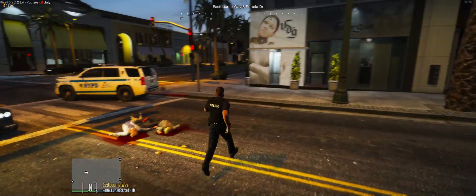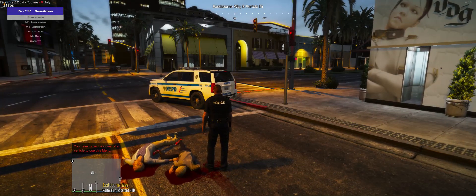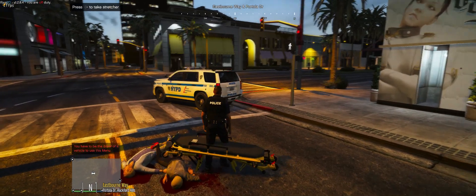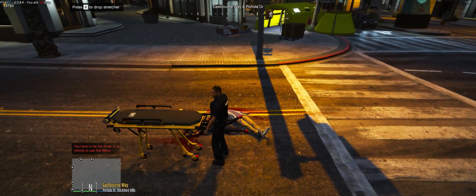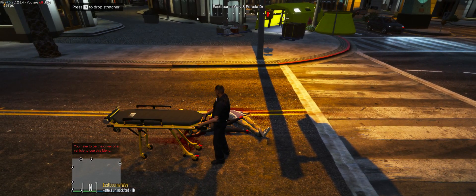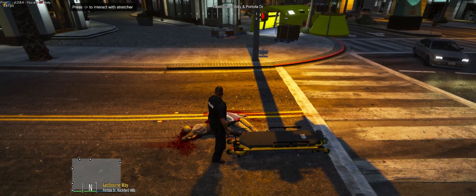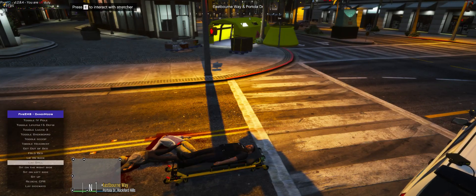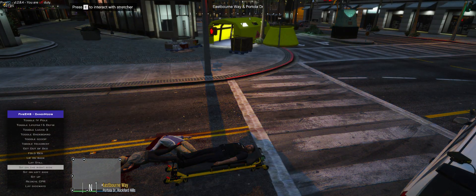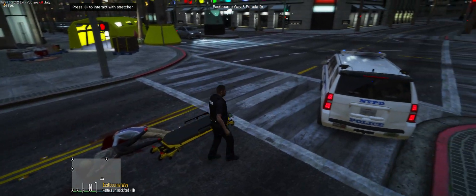Over here we have some dead peds — I'm hosting this on my 5PD server. I want to put one of the peds on the stretcher. That put me on the stretcher; to get off the bed you just click 'get off the bed.'